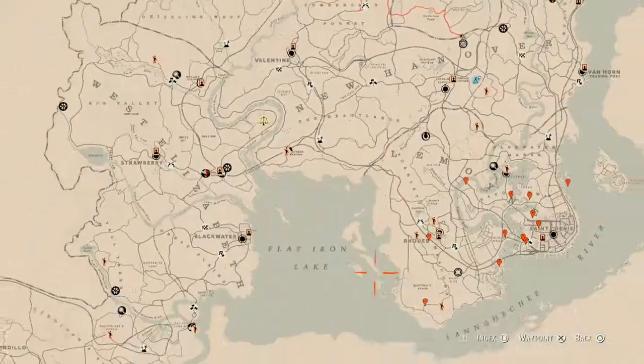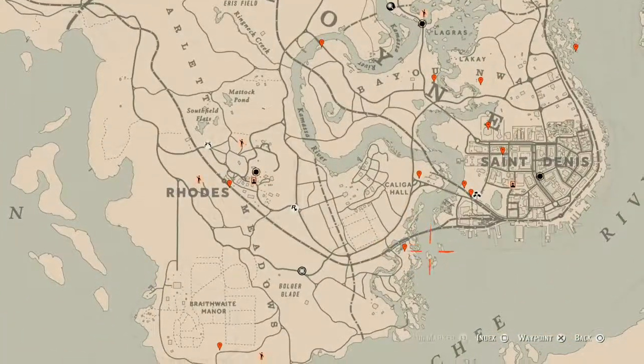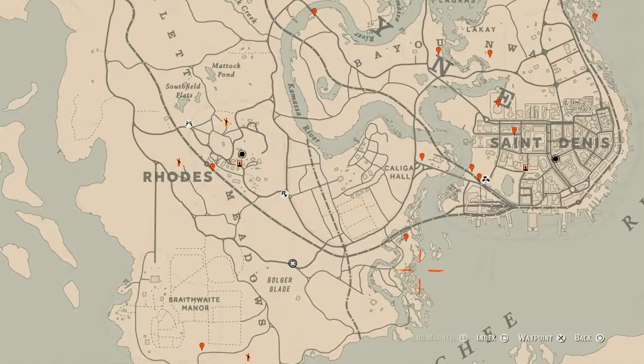The cycles for today, Sunday March 21st: family heirloom cycle six, all lost jewelry cycle three, coin cycle six, arrowhead cycle three, wildflower cycle two, antique alcohol bottle cycle three, all tarot card cycle one, bird egg cycle three, and fossil cycle two.